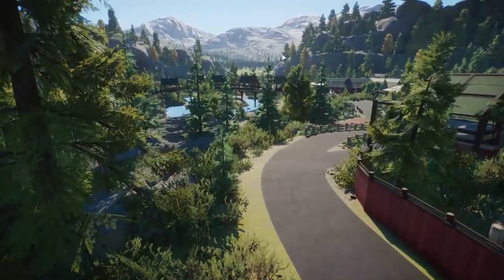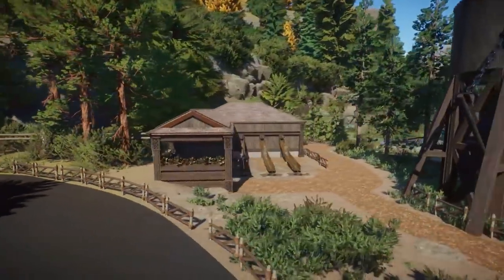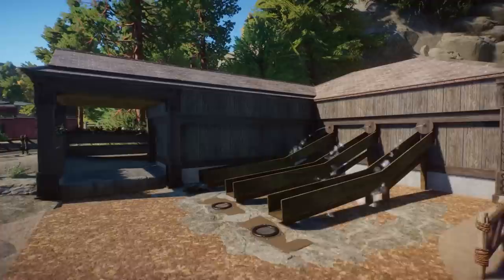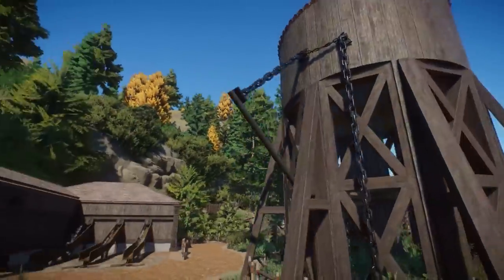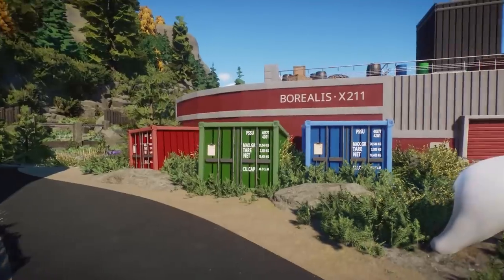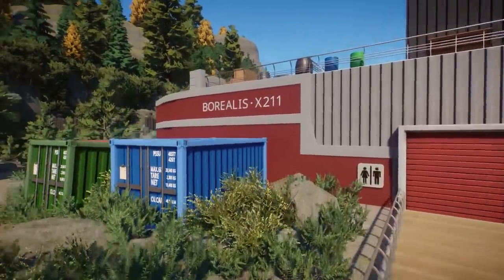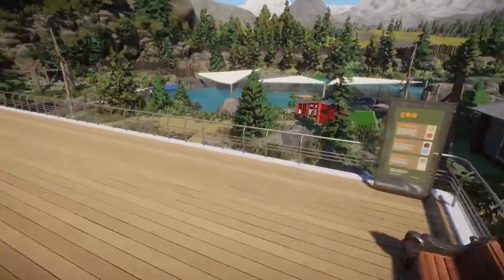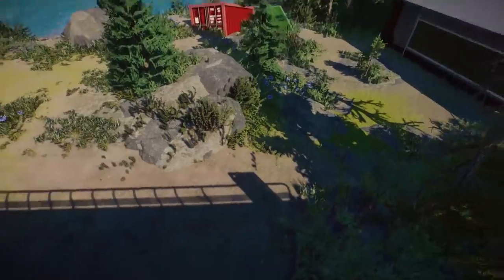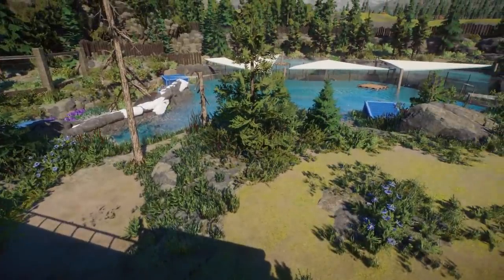We can go down here. Also, is it just me or is the zoo built slightly uphill? Oh my goodness, look at that! I love this area — this is definitely somewhere I would play as a kid. I also really love this water tower. Oh, we have a polar bear habitat here! Oh my god, look at this — I love how you implemented this theme. That is just great!